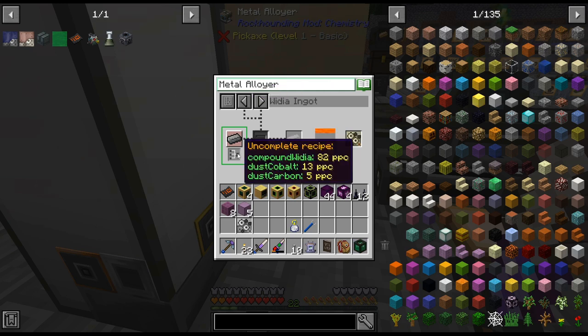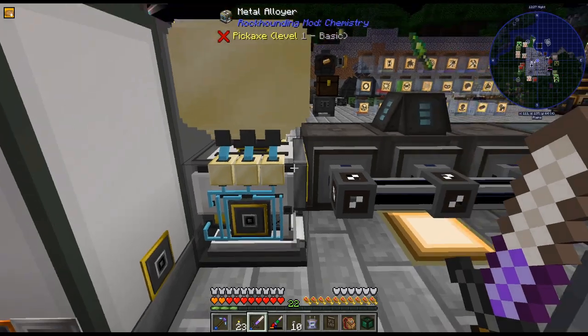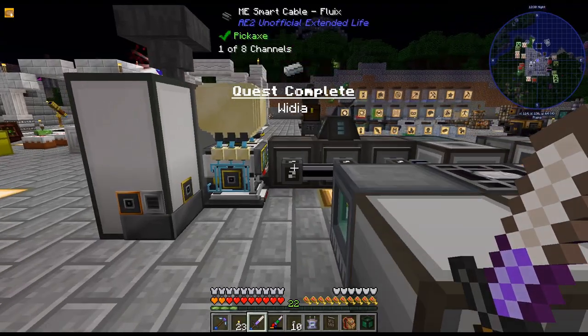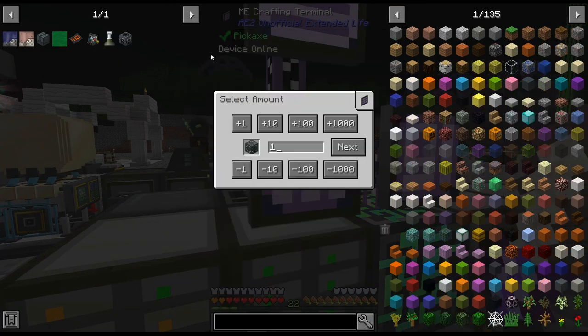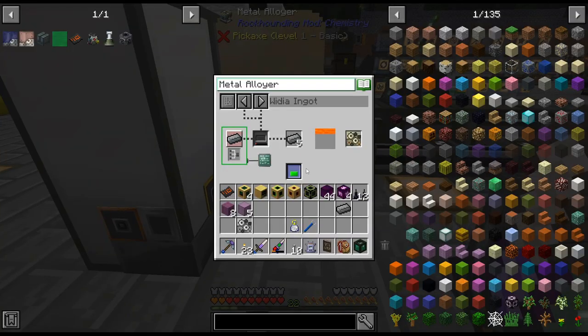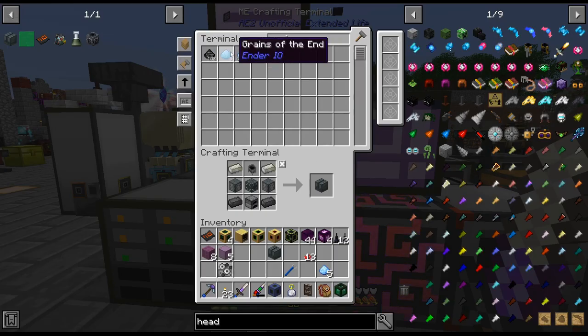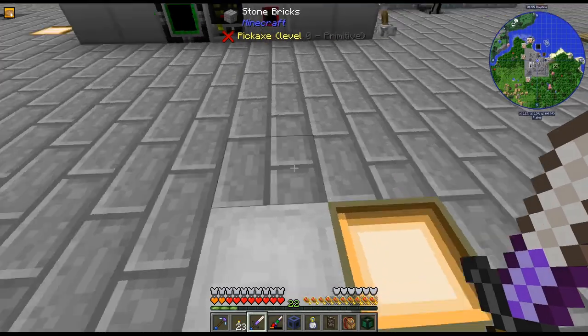We need nine ingots for the wydia ingot block. There we go - there is our wydia ingot - and with that I will be able to craft up the chassis for these vats. I also need a vial of essence but I can just grab that right over there. And there's the vat!